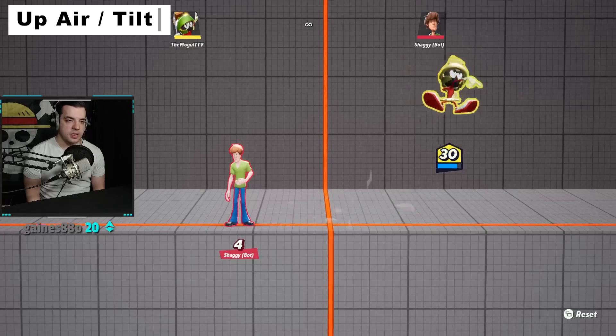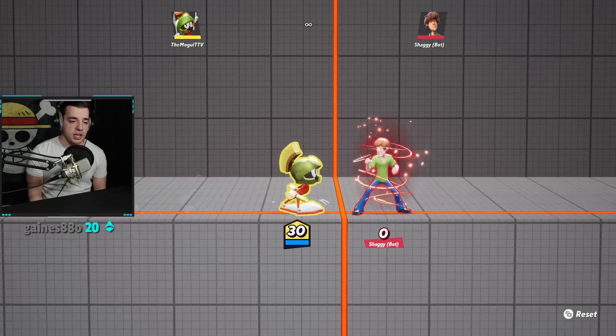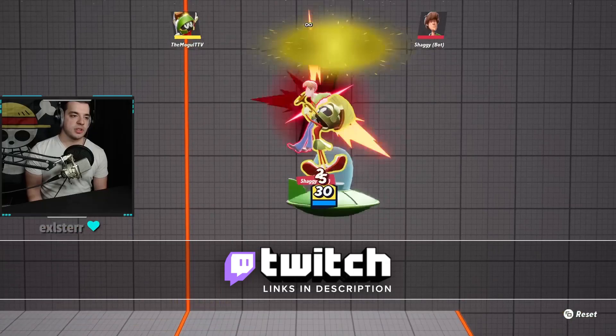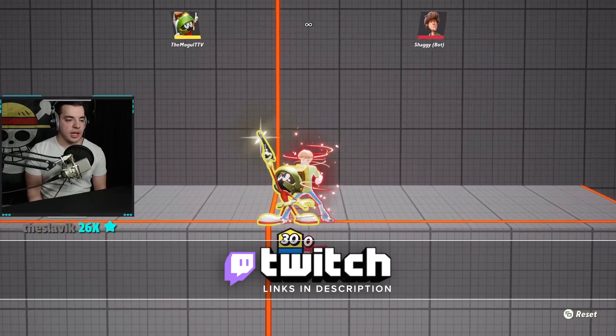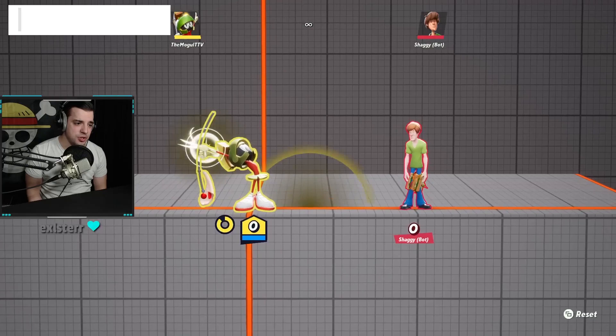Up-tilt, same as up-air — you can see I'm not using the perk here. These are very good juggle tools and a really good kill move, especially airborne. You're really going to use this to extend or start your ladders: go one-two, start the up-air, and extend it from there. If you have the Space Invader perk, you can aim it as well. Definitely throw this move into your arsenal.